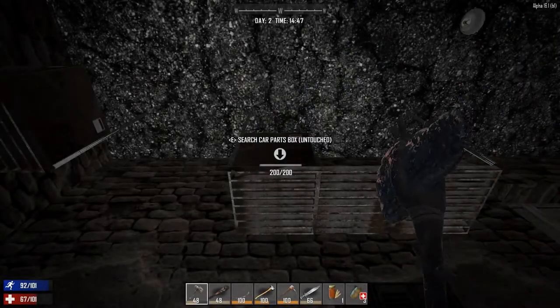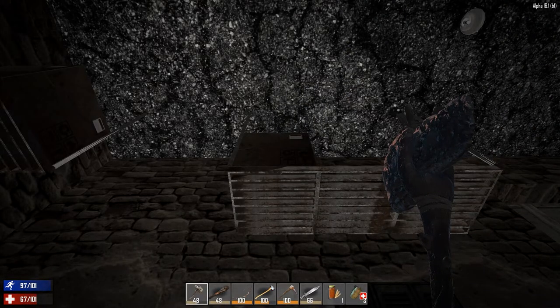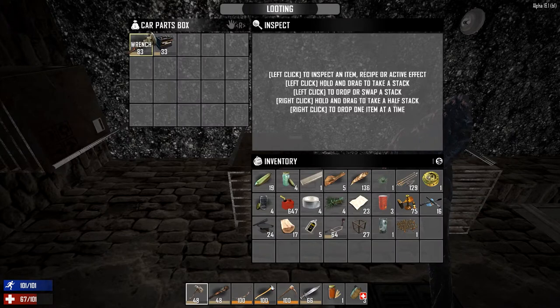Let's go ahead and open that. What have you got? Oh, a car parts box. What's in here? Oh yes, we got a wrench! Oh my god, yes!